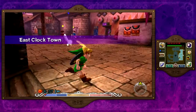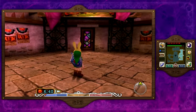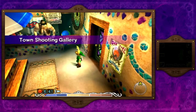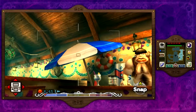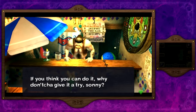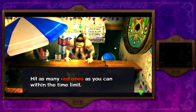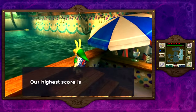Hey everybody and welcome back to The Legend of Zelda Majora's Mask 3D. I'm Zelda Master and in this episode we're going to be taking on the Town Shooting Gallery minigame to get ourselves a Quiver upgrade. I'm really excited to take on this minigame in the 3DS remake because we get to use the gyro controls, which are really easy to do. This minigame in the N64 version is really hard to perfect, but I'm hoping I'll be able to do it on my very first try.